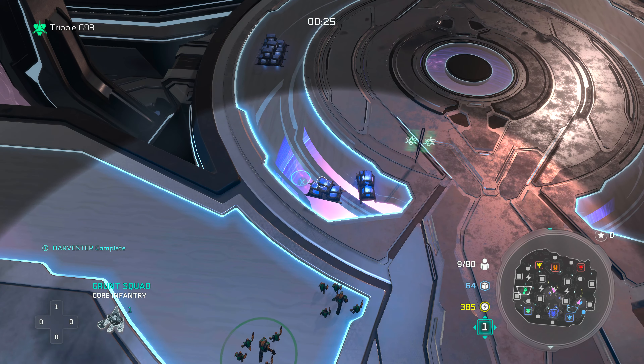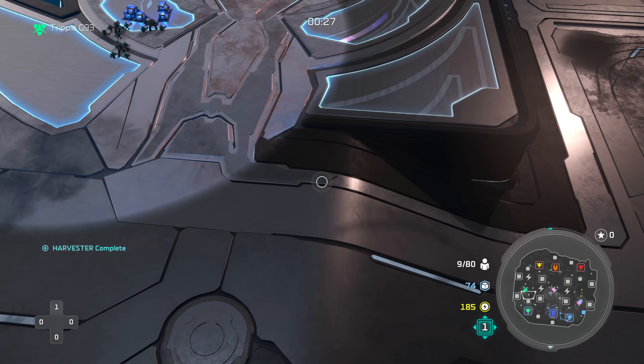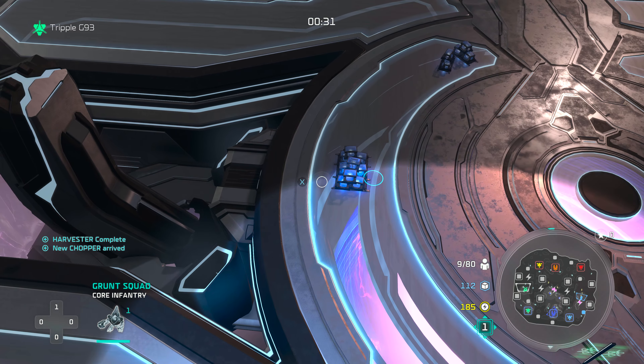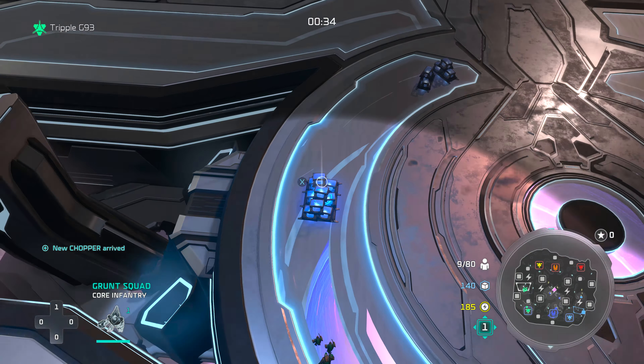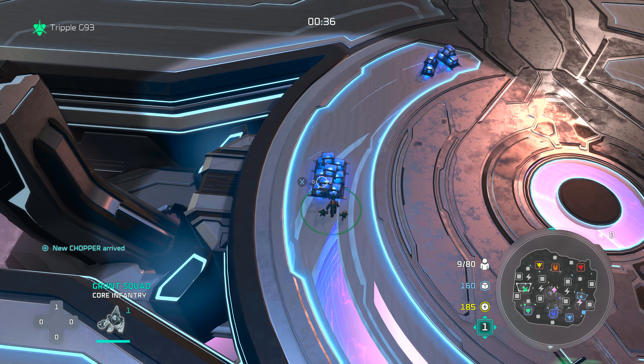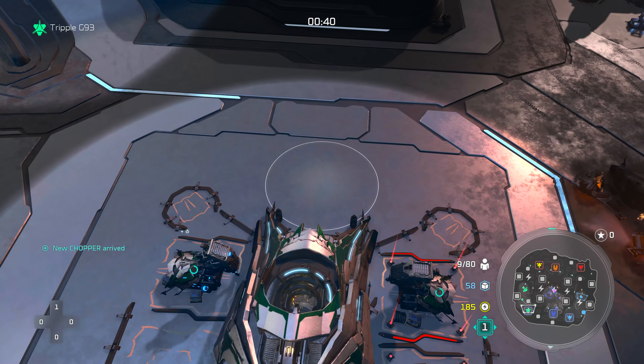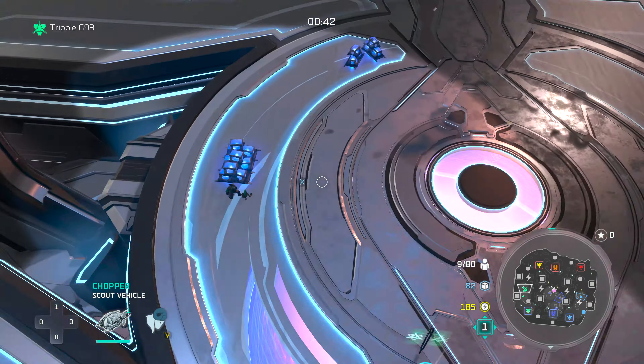I'm playing as Colony, I got a teammate playing as Serena, and I forgot who our third teammate is — I didn't get to see that screen fast enough — but we're going to go after all the supply over there. We're still going to open up with Supply Gen. Hopefully the enemy isn't trying to take those supplies, and it looks like I'm good to go. So I am opening up with Triple Supply here.